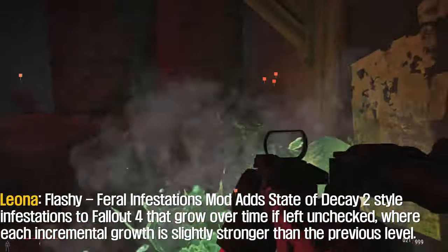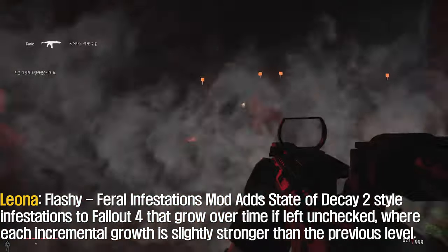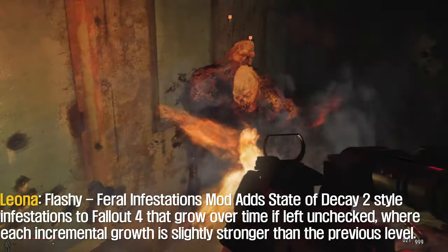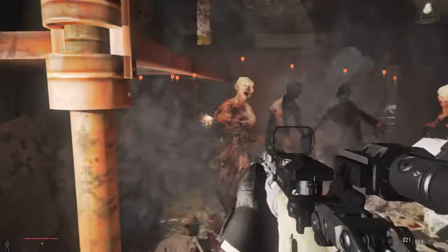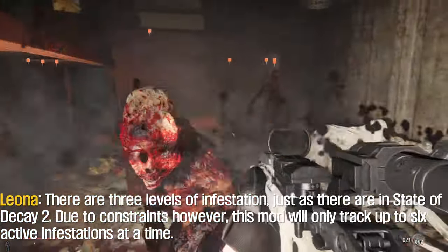Blushy Fertile Infestations mod adds State of Decay 2 style infestations to Fallout 4 that grow over time if left unchecked, where each incremental growth is slightly stronger than the previous level. There are 3 levels of infestation, just as there are in State of Decay 2.